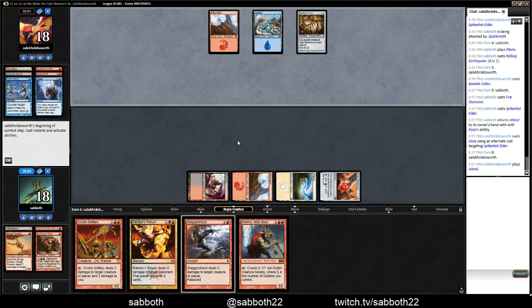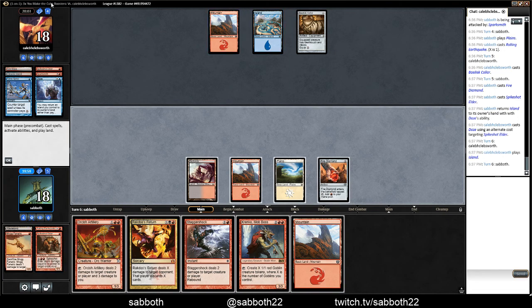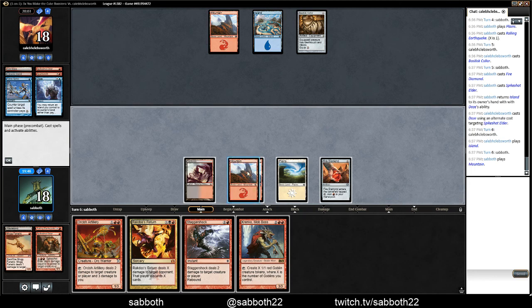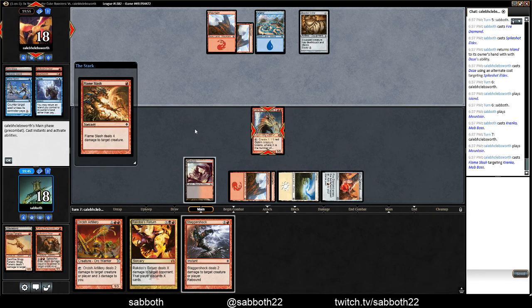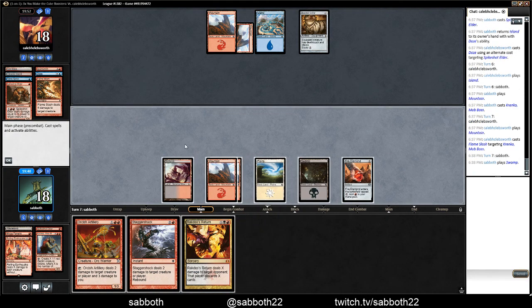This is working out surprisingly well for what we're doing. If we'd played the Spikeshot Elder earlier, they might have missed another land drop this turn. They might have drawn it, but they had to use that for days. Now they're all out of that stuff, so it's time... we could Rakdos Return for a little bit, but I think I'd rather start with Krenko. That might be enough to make them concede — this has not been a great draw for them. And that really punished them with the Wasteland. Flameslash — alright, reasonable.